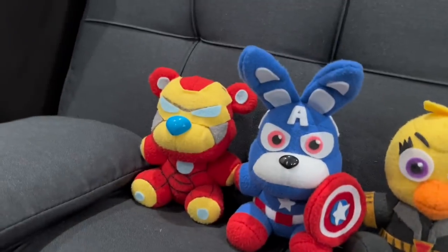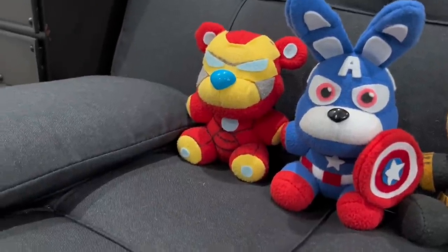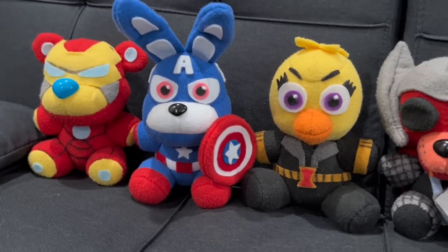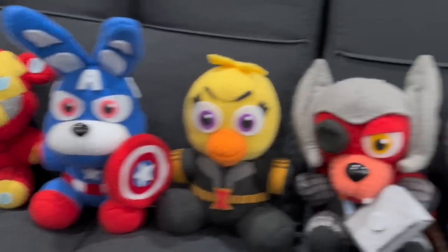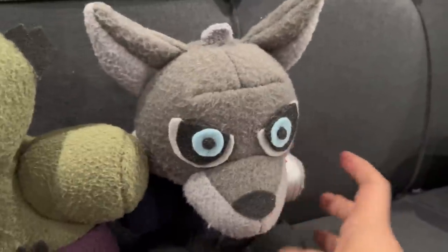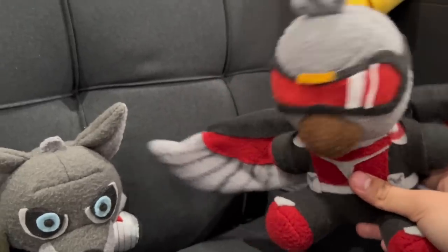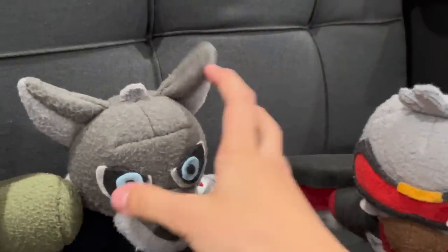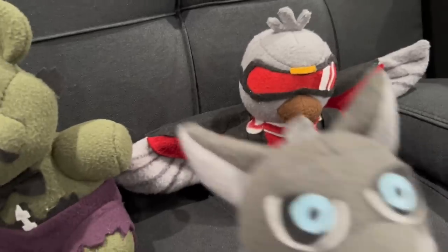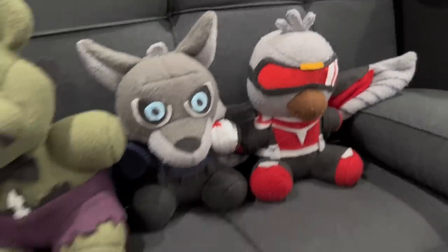Moving on to some other Avengers that came later on. We have Cap's two best friends: first, his friend from the 1940s, the Winter Soldier. In Wakanda they call him the White Wolf, which is why he is Wolf in this universe. And then we got Sam Wilson, the Falcon. I just made a random bird character because he already has the name of an animal, so I made a FNAF-styled falcon. These guys are both based off their looks in the Falcon and the Winter Soldier show.